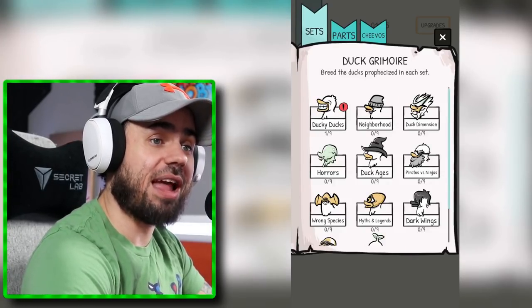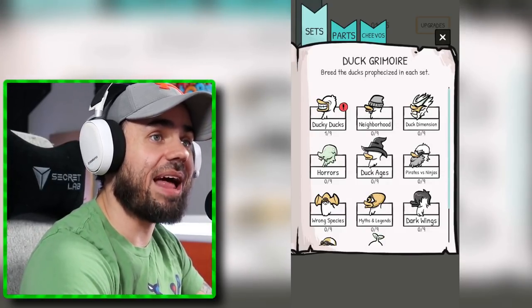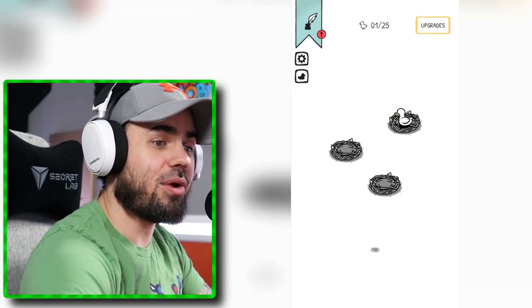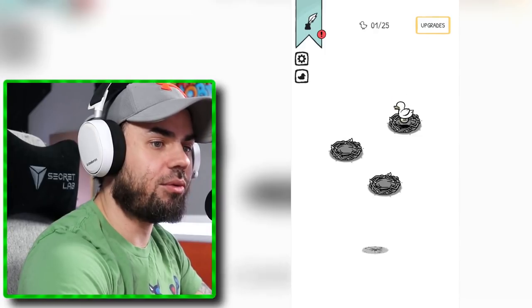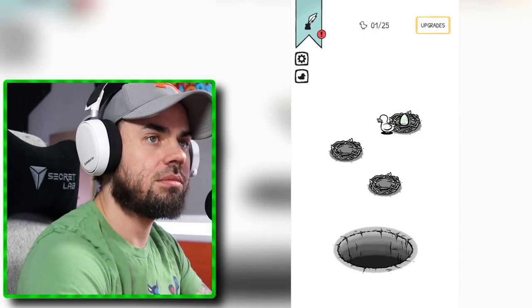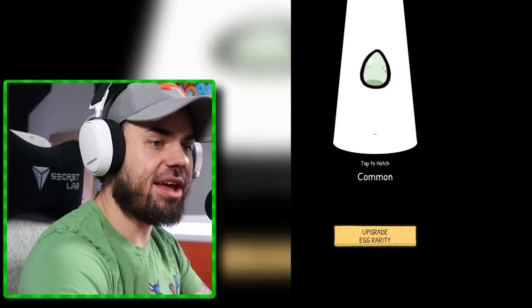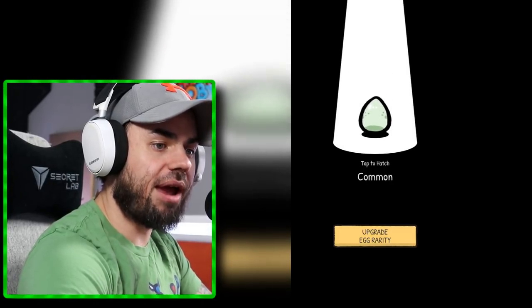Okay, you can see we have Duck Dimension and Duck Ages. We got a lot of ducks here. We need to get in here. There's like a little tiny hole here. Oh, there's another egg. Let's hatch it. Upgrade egg rarity.